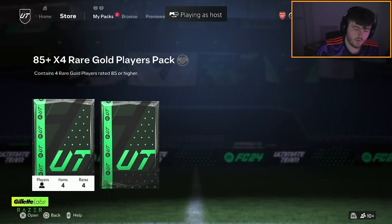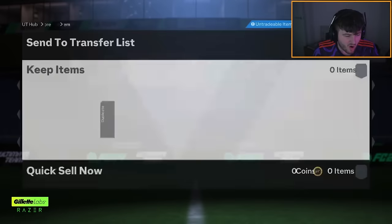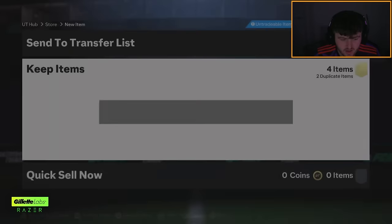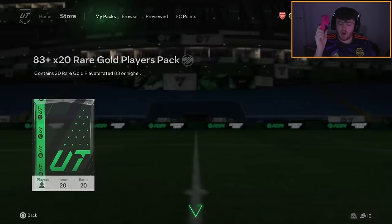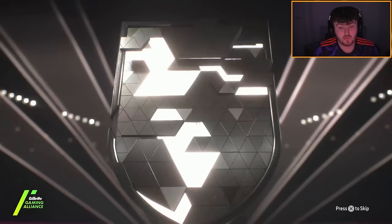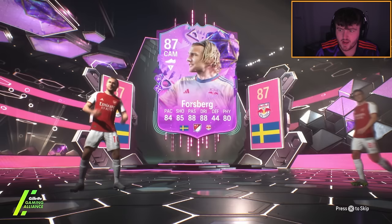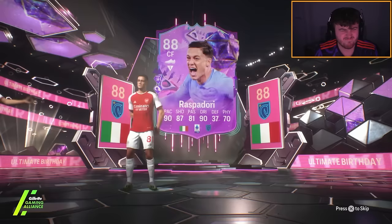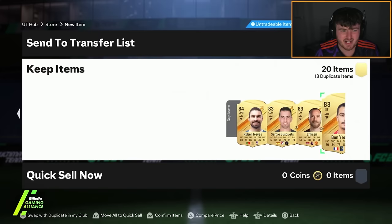85x4 and 83x20 — no birthday card so I'm going to skip the walkout. We got Rafael Leão and Kostic as the danglers. 83x20 — we've got Forsberg, so this could be another double birthday card. We do get another double birthday card — better than Ghioro please. Who is that? Raspodori. Raspodori and Forsberg, and that is about it. That's a bad 83x20 — yeah, it's bad. We go again.